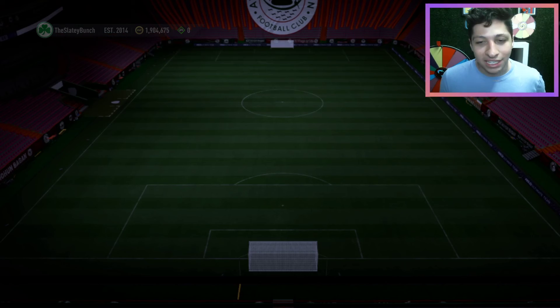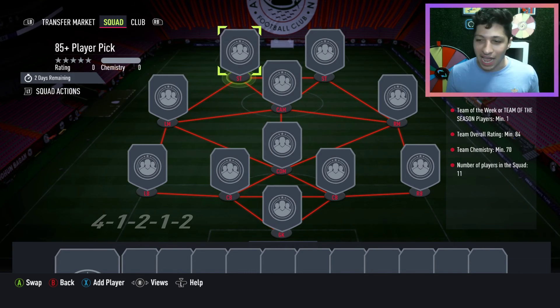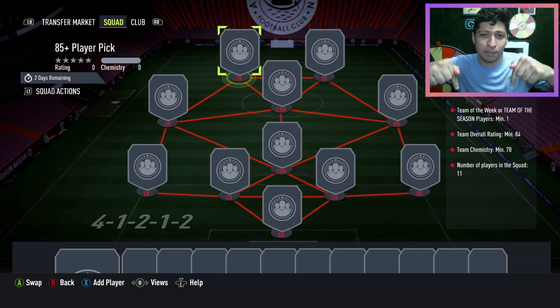These 85-plus player picks are usually complete garbage, but it's that time of year in FUT where you just take risks. You're probably not going to get anything worth what you put into the SBC. Team of the Week, Team of the Season — 84 overall, 70 chem, that should be like 40 chem at this point in the game. Anyway, that's your video — we're going to stream later tonight. Hope you guys had a wonderful weekend, catch you for a video tomorrow. If you enjoyed this video hit that like button, subscribe if you're new to the channel. Peace.